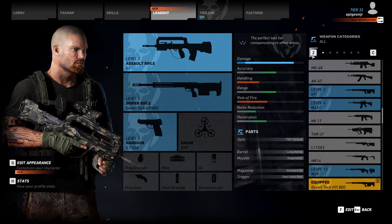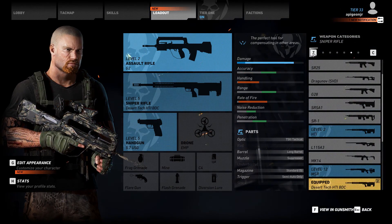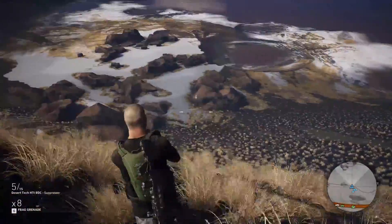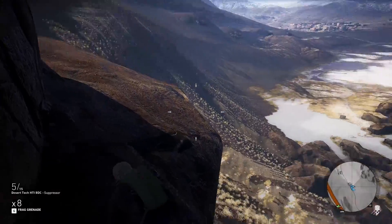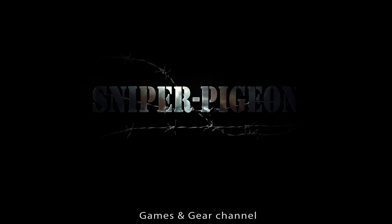So it's always the sniper rifle and handgun combination in all of my weapon builds. The drone is EMP for single player and Medic for multiplayer — because if one of your teammates gets shot down, you don't want to be right on top of them trying to revive unless you've cleared the area, especially since I play on Extreme. So that's it for this video, guys — just wanted to give you a heads up on my picks. This is Sniper Pigeon, thanks for watching. Make sure you subscribe to see more content like this in Ghost Recon Wildlands, and I'll see you guys in the next one.